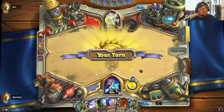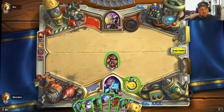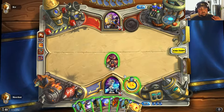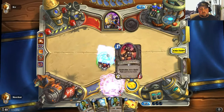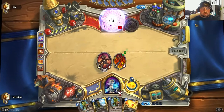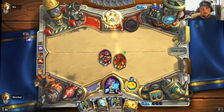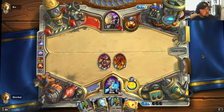Ideally what I really like to do is get the Flamewalker down on turn four, coin, drop down a Sorcerer's Apprentice, and then play all my one-cost cards. Looks like I'm just going to go for it anyways — doing one, two, three, four, five, six, seven points of damage in one turn. Quite juicy indeed.